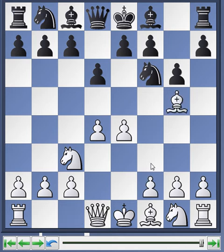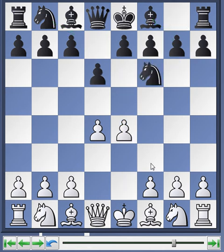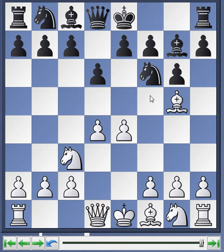Or maybe Bg5 — this is actually the favorite line of Alexei Dreev, who I've mentioned numerous times as a nice player to study for a D4 repertoire. He always goes for this line because he has the same problem: he plays the Sämisch against the King's Indian, and if someone plays d6, he says forget it and plays the Pirc from the White side. After Bg5, play can continue with Bg7, and then White has a choice between Qd2 or even f4.